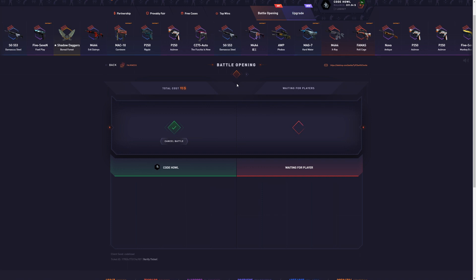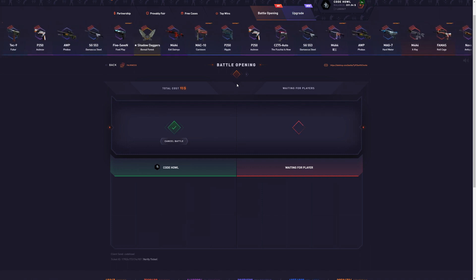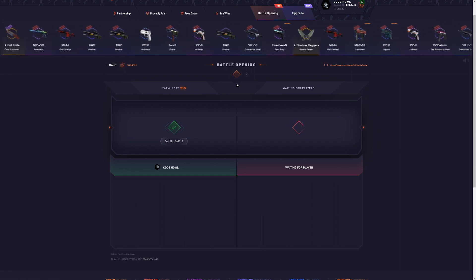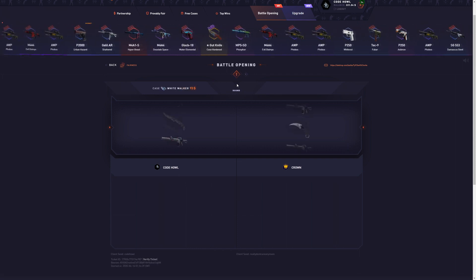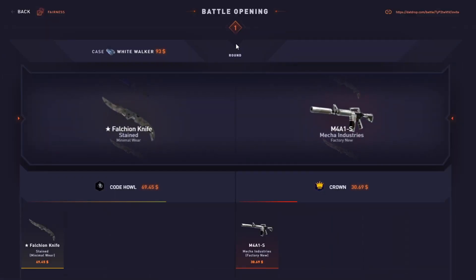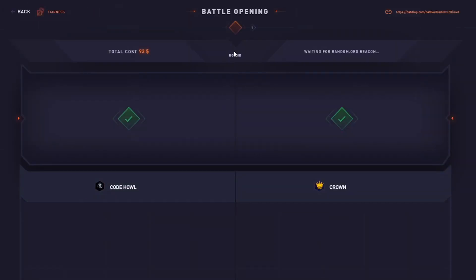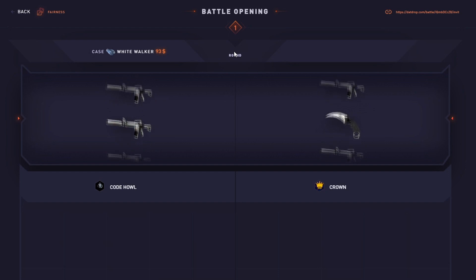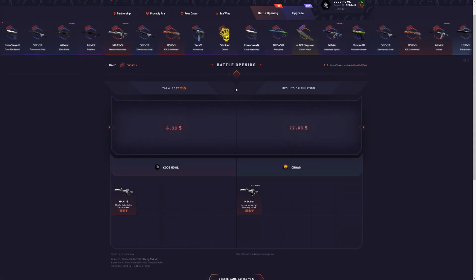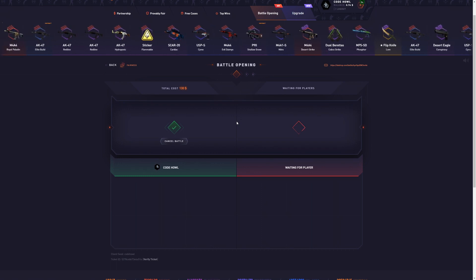This case is supposed to bring you the most profit out of any case, but so far it's brought me nothing. My luck is just bad. Come on, please — okay, we got a dub but it's a very bad one. Statistically it's supposed to be the best case, but so far I've only cashed in an extra few dollars.